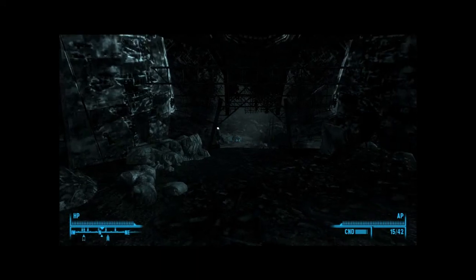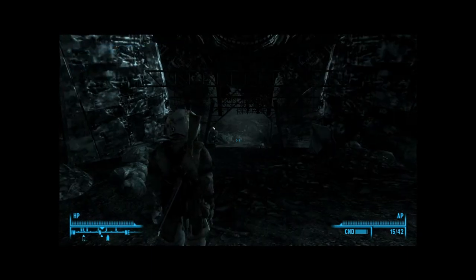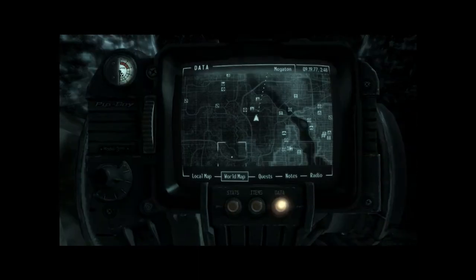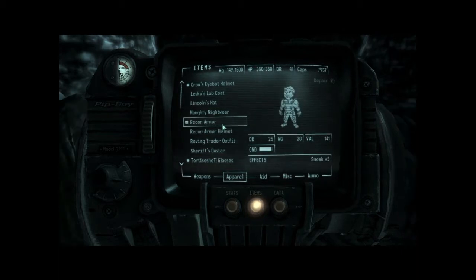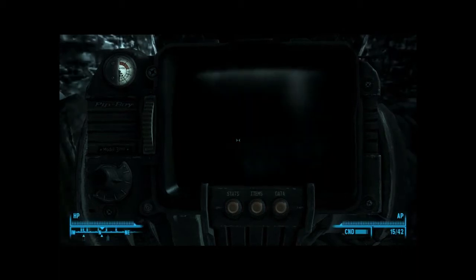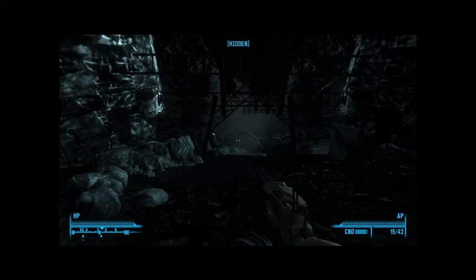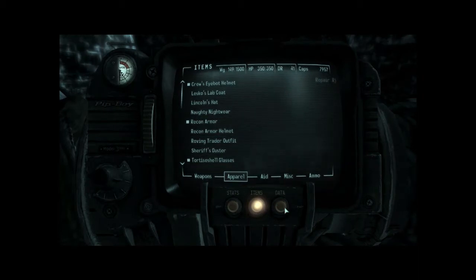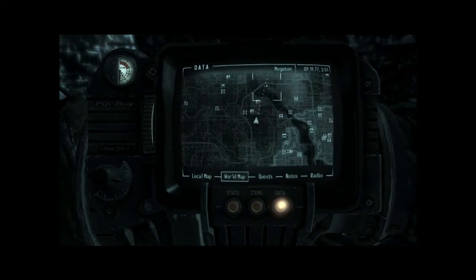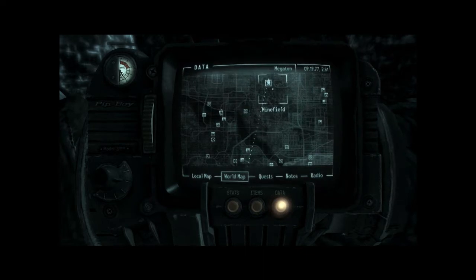Hopefully they're not quite as loud now. Let's make sure we put what we got on — we could put our armor on, that'd be a good idea. Let's get our recon armor on so we're ready to go. Let's get our gun out, get in our sneak mode, and then let's go ahead and travel to Moresti train yard and from there we'll travel to Minefield.